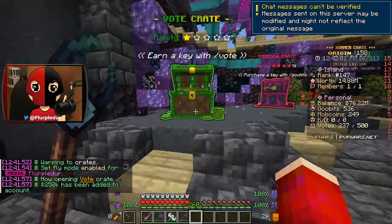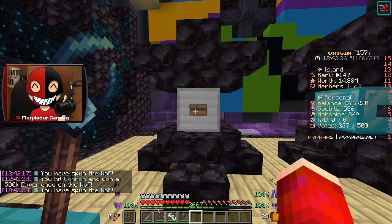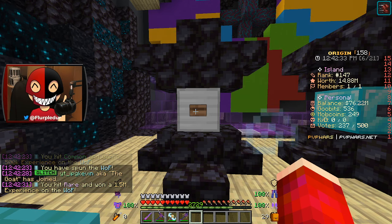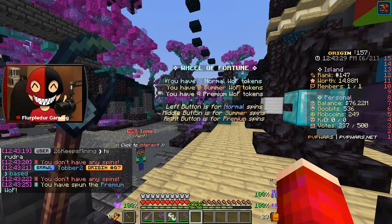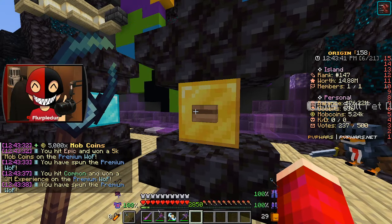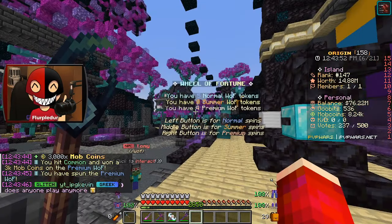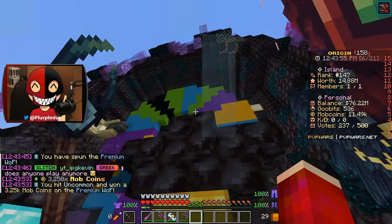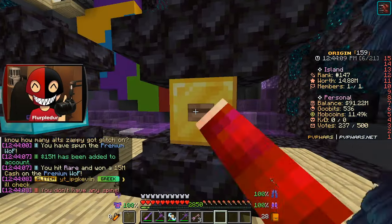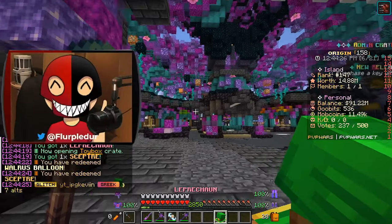Give me something good — 250k, I'll take it. I also haven't done the wheel of fortune yet. We got 1 million experience, 500,000 experience — super awesome. For our third spin we get 1.5 million experience — wow, I'm loaded on experience. 5,000 mob coins. And 3 million experience! 3,000 mob coins, let's go! We got some toy box keys, 1.5 million experience, a Walrus Blue scepter — that's awesome — and a leprechaun hat. That's sick.